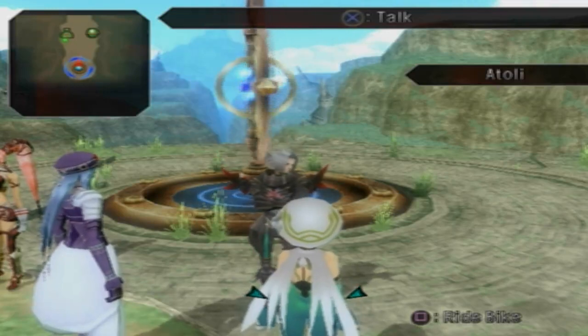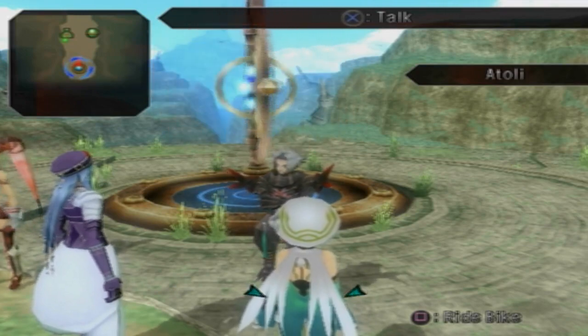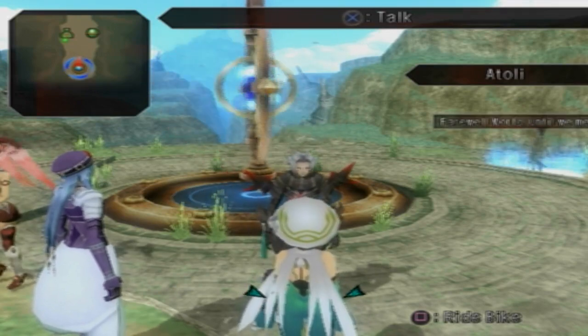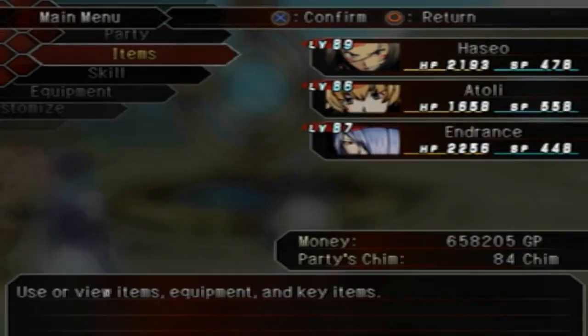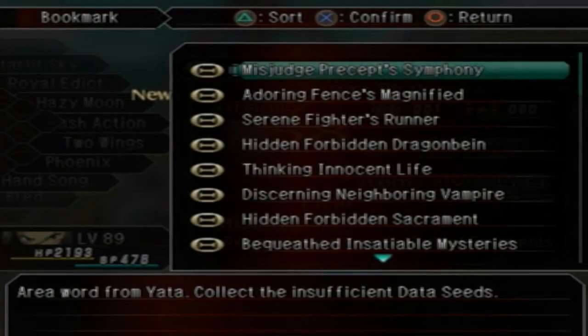Hey everybody, welcome back to Let's Play .exe GU, Volume 2 Reminisce. Last time we took on the Beasts of the Seals and got everybody's lost weapons. This time we're gonna go fight Ovan. We've done a little bit of leveling up, so we're level 89. I'm a little underleveled, a little uncomfortable about it, but we should be fine.